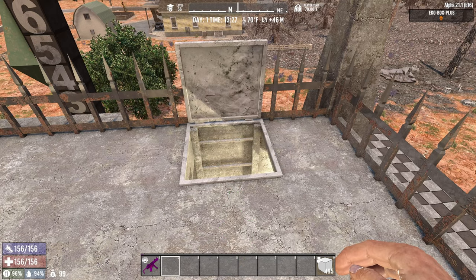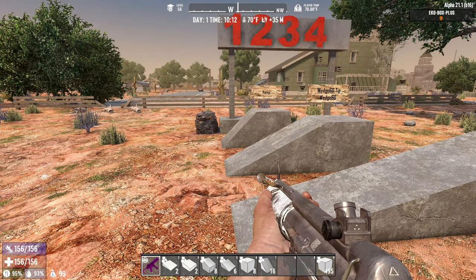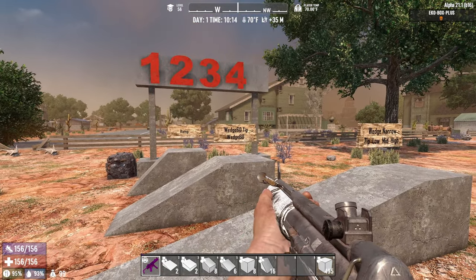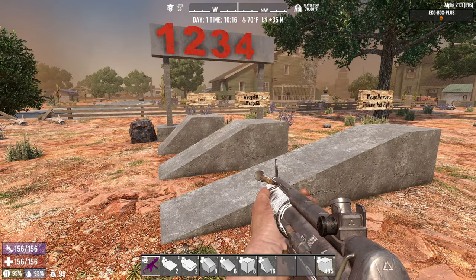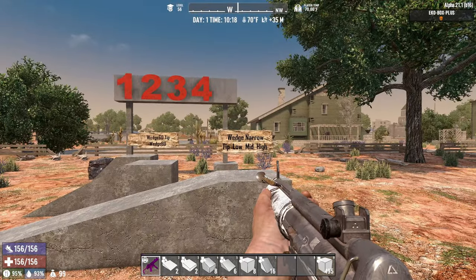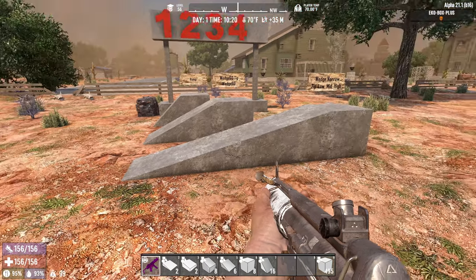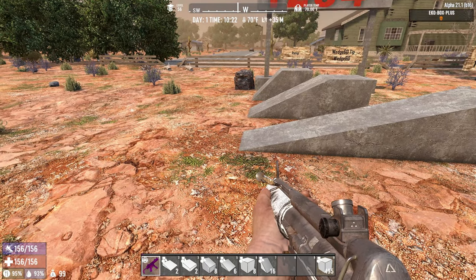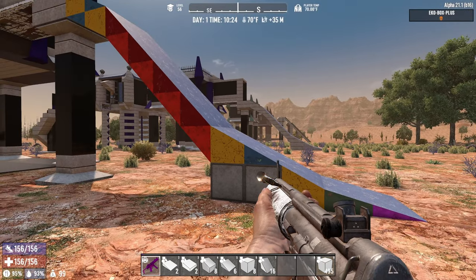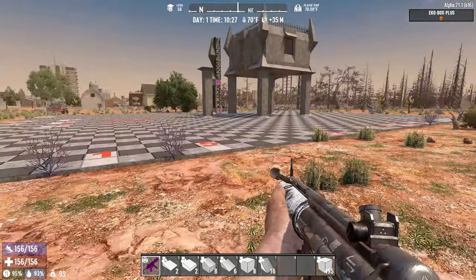The main crafting area is essentially created, other than the way to get in and out with a motorcycle. Let's talk about the different incline grades in Seven Days to Die. A basic ramp goes up one block over the course of one block. The wedge 60 tip and wedge 60 combo go up one block over two blocks. The wedge narrow is a four-stage ramp — tip, low, mid, and high — going up over a course of four. The advantage of this one is your motorcycle doesn't clip on it when it hits the front tip. For our ramp we wanted a gradual incline that increased in grade and then finally reached the full 45 degrees of a standard ramp.